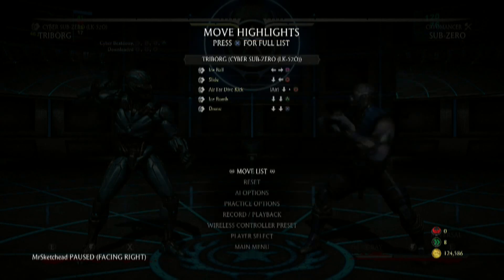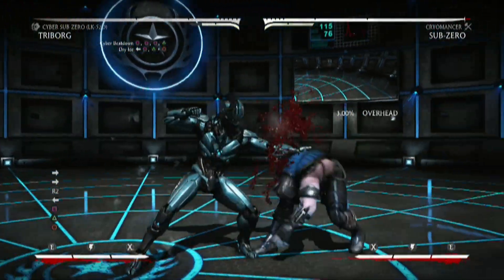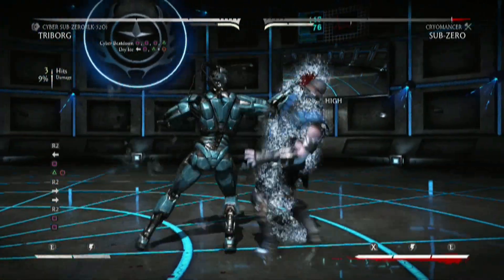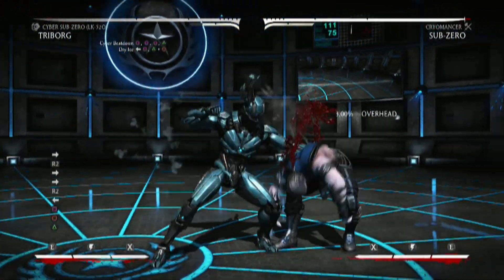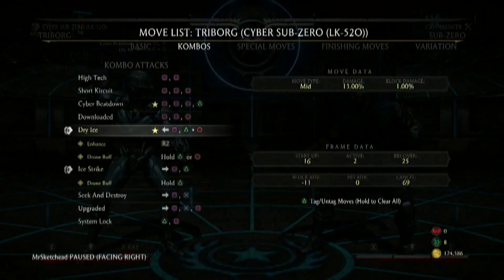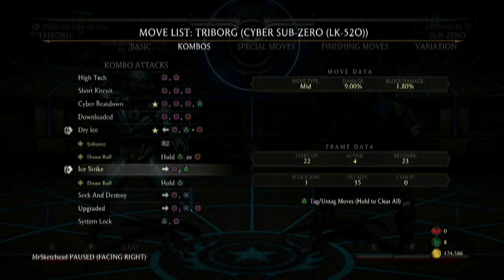Dry ice — and you can enhance. Whoa! That's really good, and it's an overhead too. You can go overhead into ice, and then maybe into a slide. Just a very basic combo — this is one meter. Yeah, that's not worth it, 17%. But this is a cool move. Oh yeah, and the drone. We'll get into the drone later because I know that's kind of Cyber Sub's specialty.